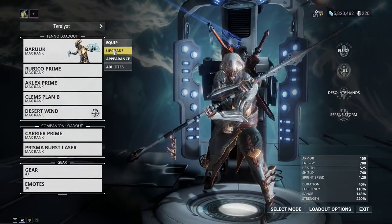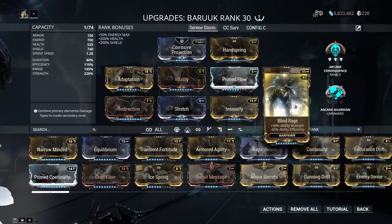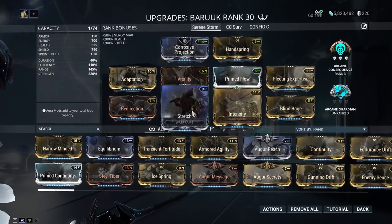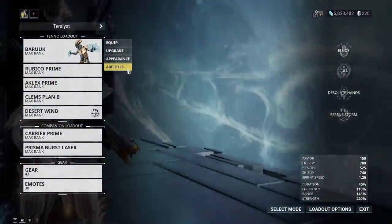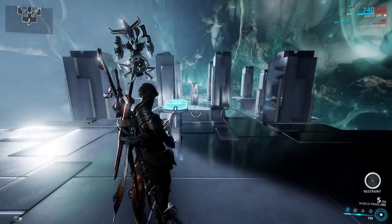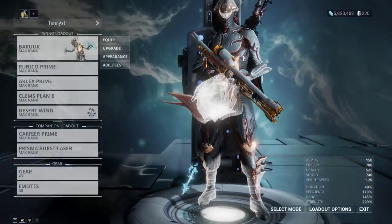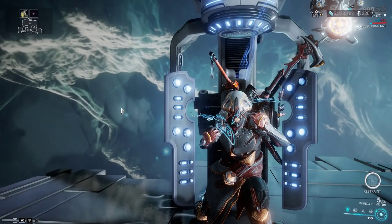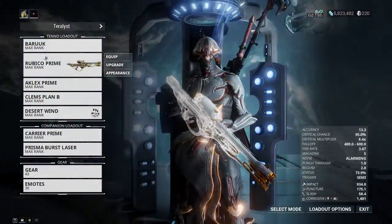The only thing I wish they would change is the damage on the ultimate — it's a bit weak. These are level 100 enemies and I can barely get through them with it. But he's cool anyway, so it's fine. I forgive them. The Elude ability where projectiles go right through him looks really cool visually.